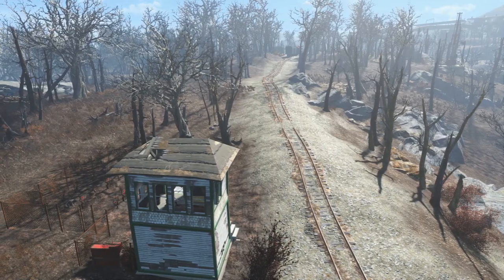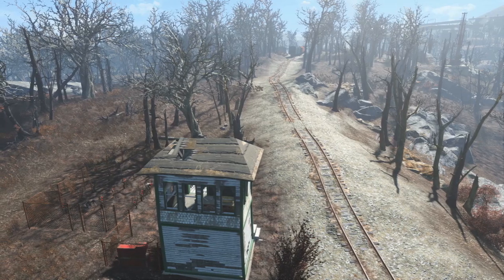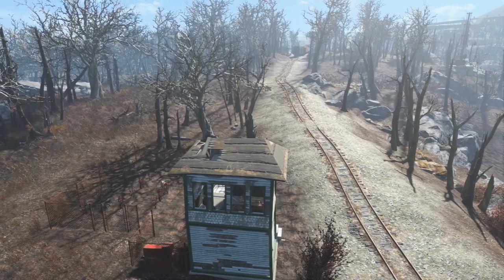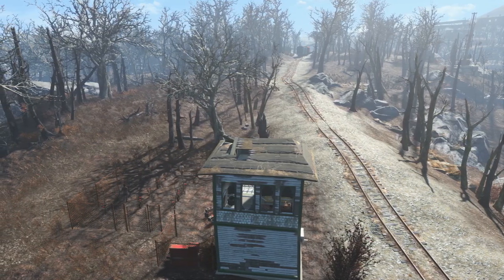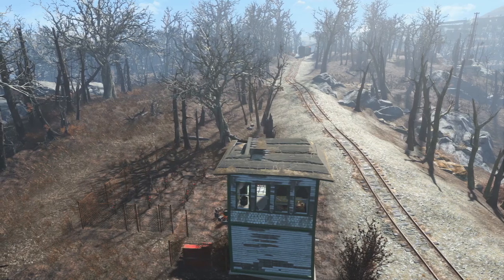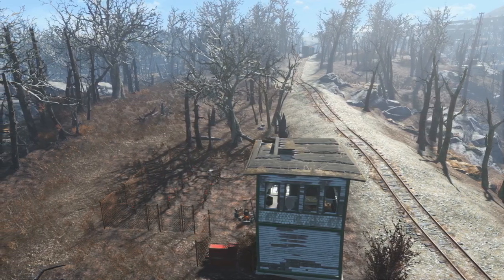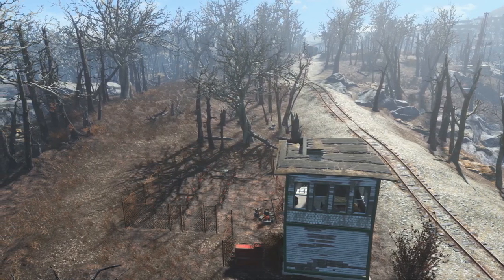This is a location that tends to be ignored by a lot of players because it's an extremely small build area. The terrain is quite steep and uneven and there's just not a lot of room to build with. But because we're located right on the railroad tracks, I decided I wanted to try a slightly different variation of the scrapper build that I showed off at Outpost Monja.